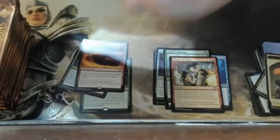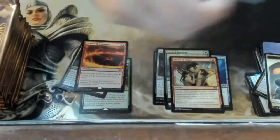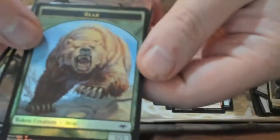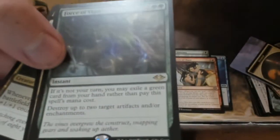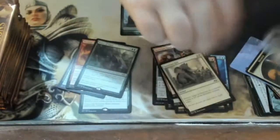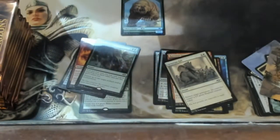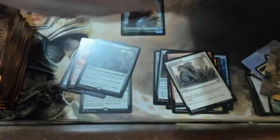I got a foil bear token. Force of Vigor — destroy two target artifacts or enchantments. Not the best Force; Force of Negation is the real one we want. I also got crushed by Force of Virtue at the pre-release — I'd call it the Force of Crusade.